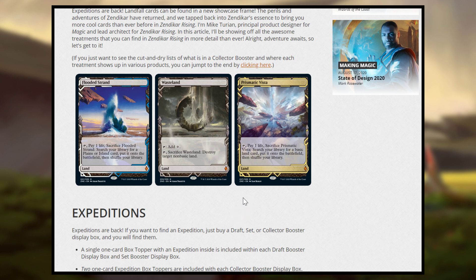There are about 30 Expeditions and 10 of them are Fetchlands, which means if you just buy one booster box, you have a 33% chance to get one of the Fetchlands. So there will be all 10 versions of the Fetchlands. Throughout the day they are going to be spoiling Expeditions, and if you want to see a full list I will be talking about them in my spoiler video later today.